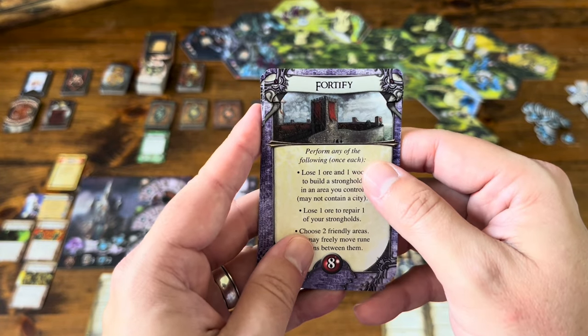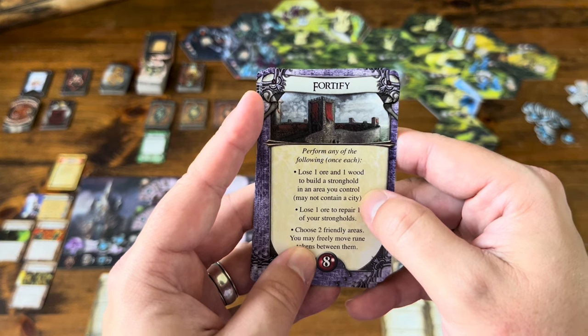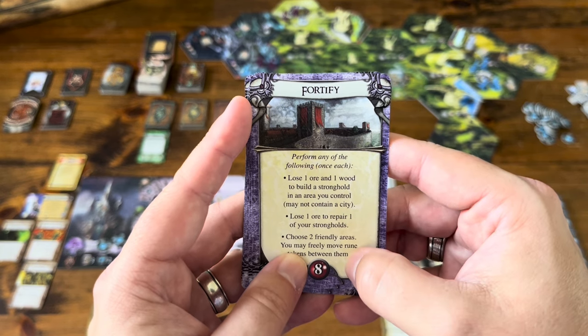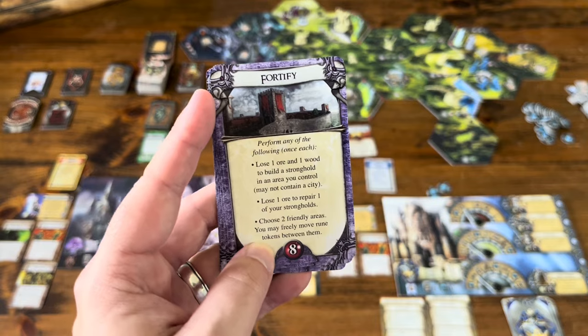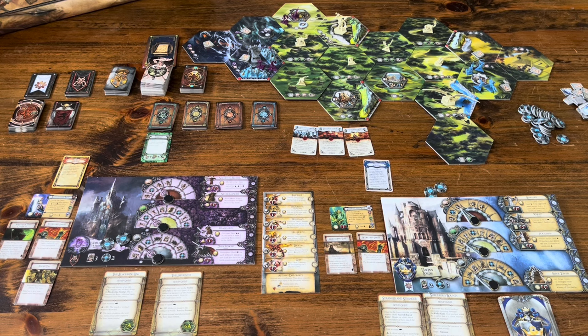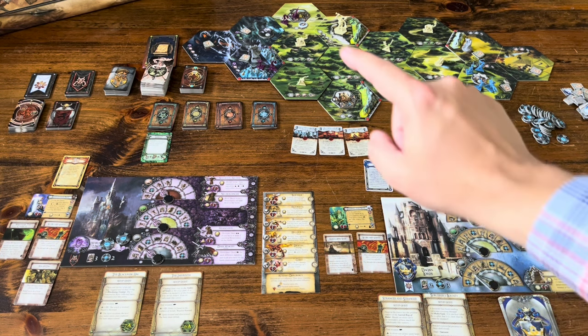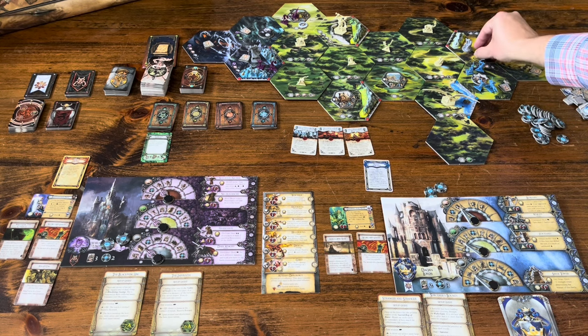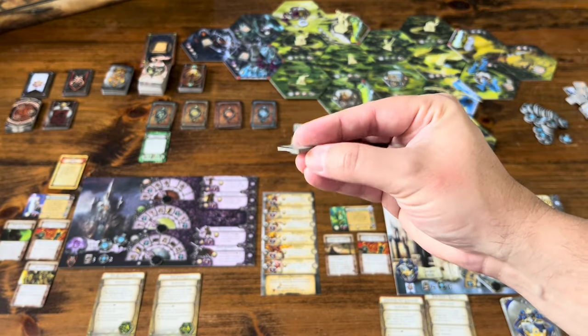Harvest: reset your resource dials based on the areas you control. As you expand and gain more areas, you play Harvest to increase your resources. Fortify: you can lose one ore and wood to build a stronghold, lose one ore to repair a stronghold, or move rune tokens between two friendly areas. Rune tokens — at the beginning I said you collect six dragon runes to win. You start with two dragon runes and one false rune, which has nothing on it.